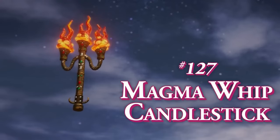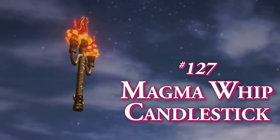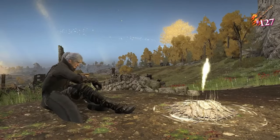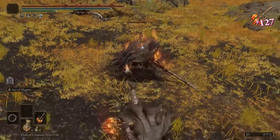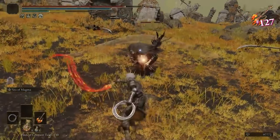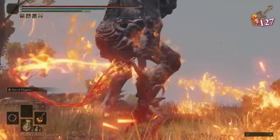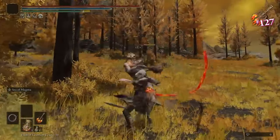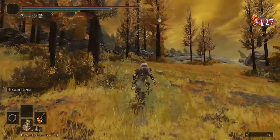Number 127, The Magma Whip Candlestick. Farming two magma curved swords to power stance in a single playthrough is generally a sign you haven't actually tried. Picking up a single static drop and power stancing it with a fire weapon is signing up for much less suffering. The candlestick is capable at zoning and ranged damage; the unique skill can push invaders into walls, and the scaling is nice for whip-centered builds since you're probably already leveling Dex anyway.